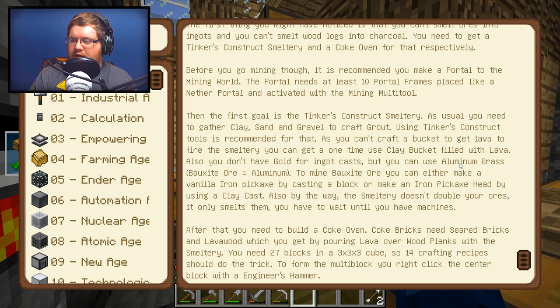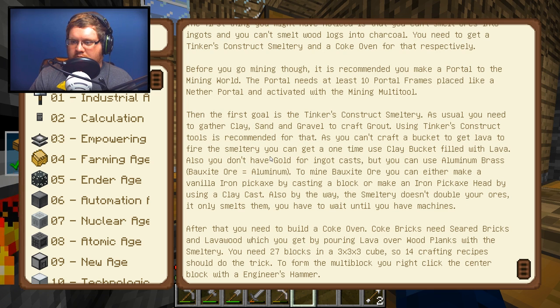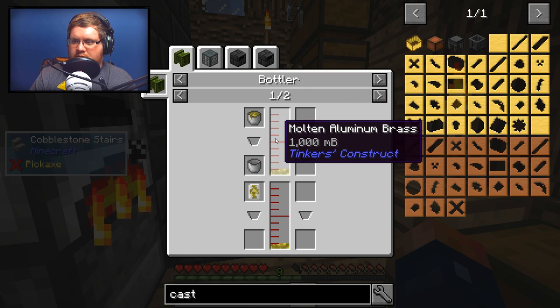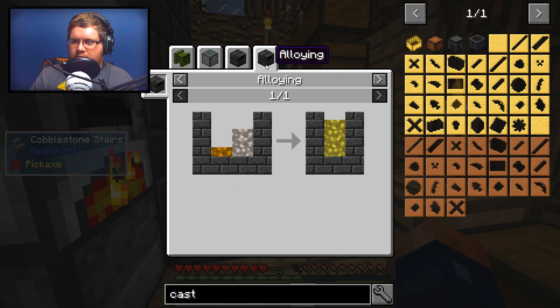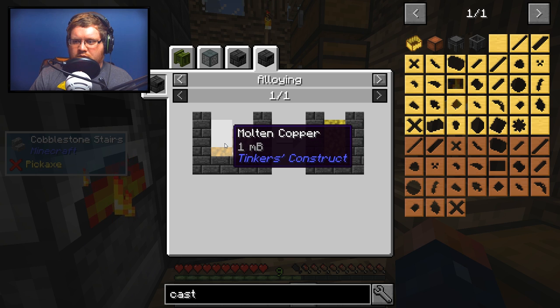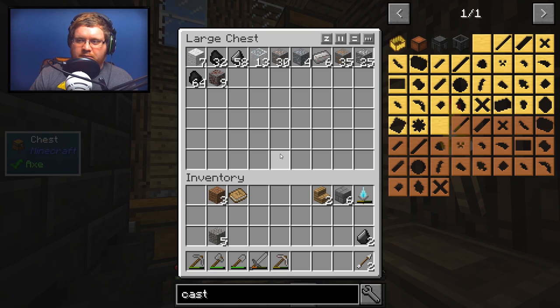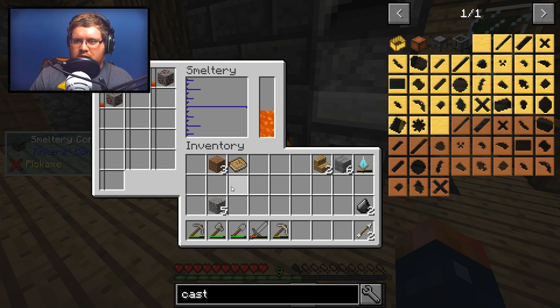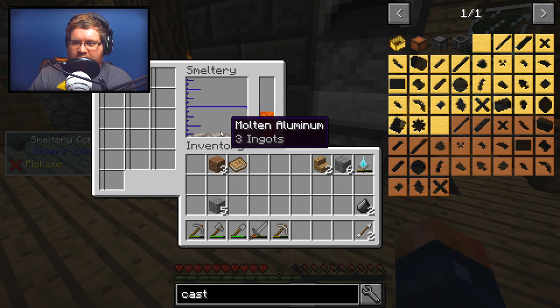Looking at the guide: bauxite equals aluminum, so bauxite ore is aluminum. You can make aluminum brass — the recipe is three millibuckets of molten aluminum to one millibucket of copper. So three bauxite ore to one copper ore should mix and make a certain amount. Bauxite smelts really fast and that gives us aluminum.